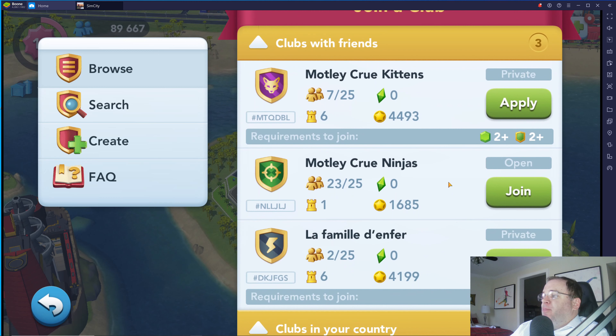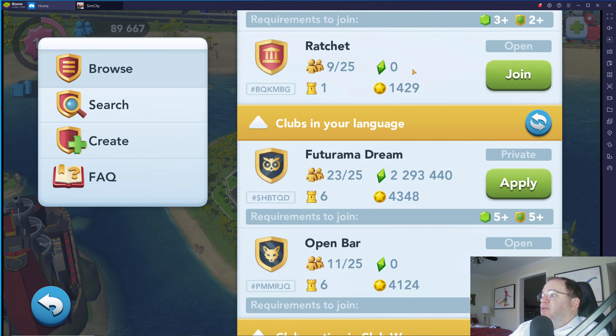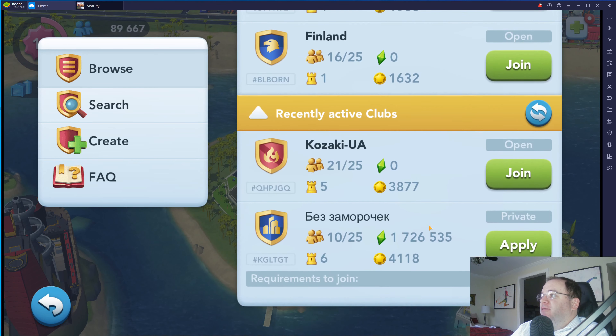Let's join a club. I'm going to browse around here, and it's important to read everything and then click on these clubs before you join. There's a lot of information on this screen. I have clubs with friends — I have Facebook friends on SimCity that I've connected with, and we have several clubs that they're part of. If you have Facebook friends and they're in a club, that's the best way to get started. But if you don't, then you have clubs in your country, clubs in your language, clubs active in club wars, clubs active in club challenge, social clubs, trading clubs, and recently active clubs.